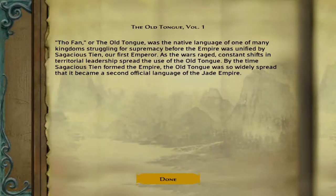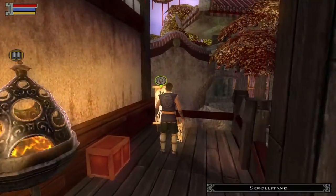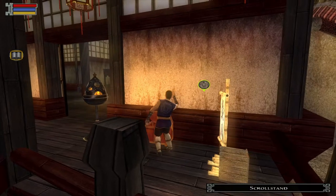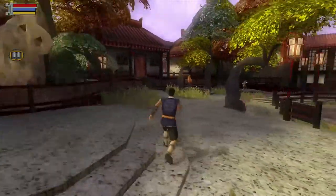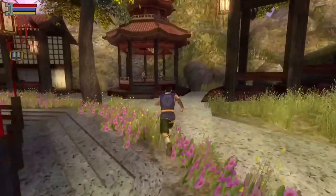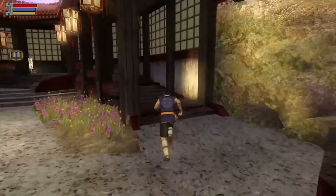Over here are the bookcases, and you can read them. And here's our first chest — a scroll that explains, I think, two techniques: Iron Palm and Viper. Okay, what else can I do in the short amount of time I have left? I grabbed everything around there. I'm going to have to look up what the evil choices are at the beginning because I kind of want to make them now.